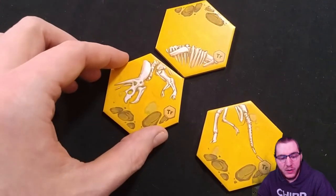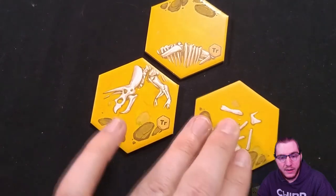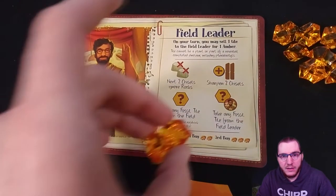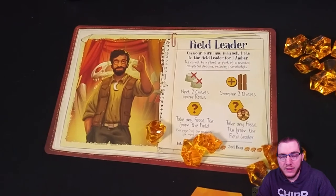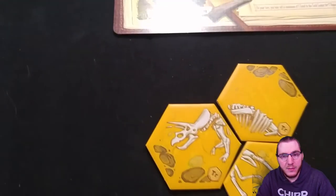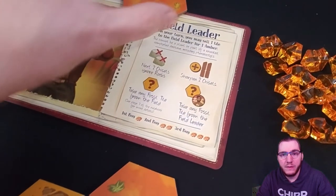Whenever you complete a dinosaur — either a one-tile pterodactyl or a larger dinosaur — you earn one amber. Dinosaurs can also be completed with a pile of bones wild tile. Earning amber is important as it allows you to complete transactions with the field leader. Transactions always start at one amber; the next transaction costs two, then three. The four transactions consist of: your next two chisels ignore rocks; sharpen two more chisels; take any tile from the field that is not a face-up pile of bones; or take one tile from the field leader. On your turn, you may also sell one tile from an uncompleted dinosaur to the field leader for one amber.